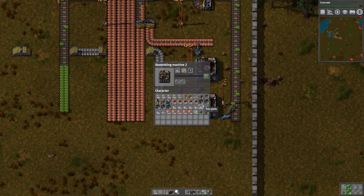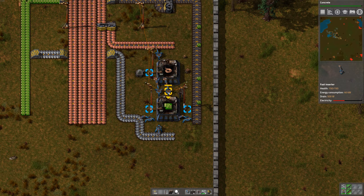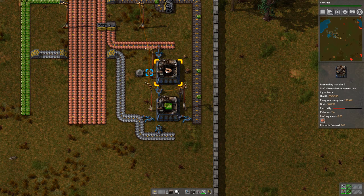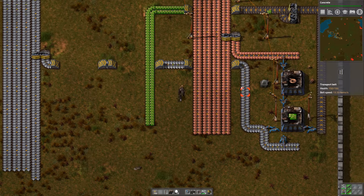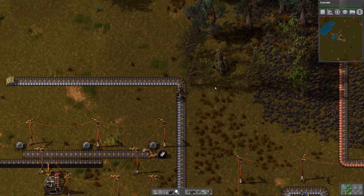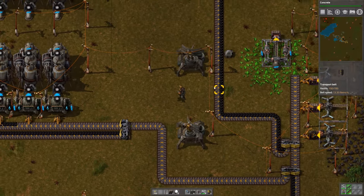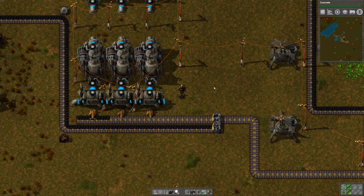Now is this running optimally? I think we could maybe use more copper cable, but it's good enough for now. Oh, power outage — what's going on? Why all of a sudden? Weird. What happened?